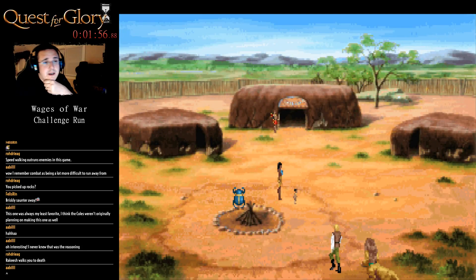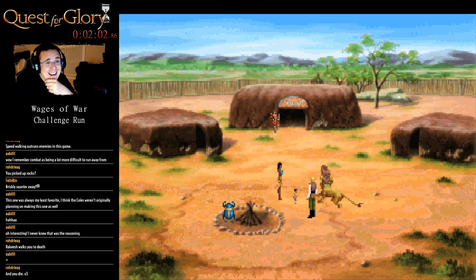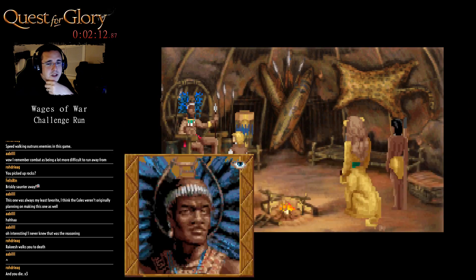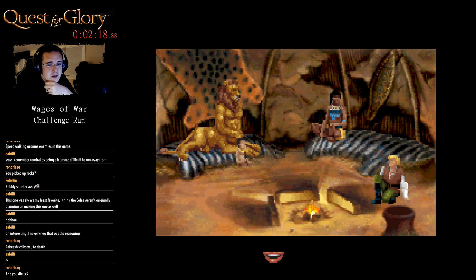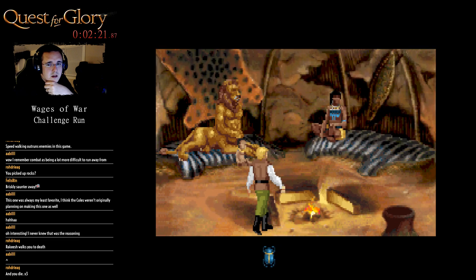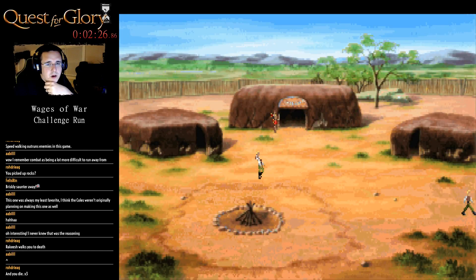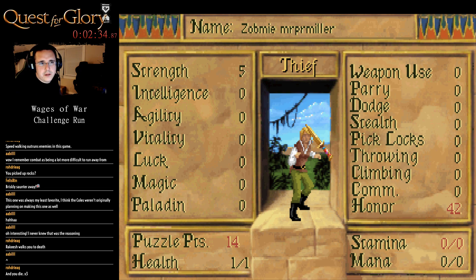I'm going to deal with this guy first and then see if I can actually gain strength. He's dead — exactly, and I die. He's looking at me like: 'I've never seen anybody so absolutely weak in my entire life — there, Prince of Shapier.' Now, on the savannah time is frozen; however, here time is not. So we have no stamina, one health, five strength.